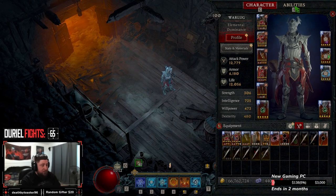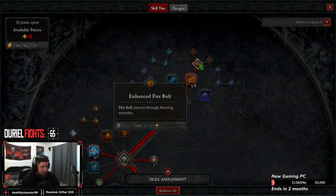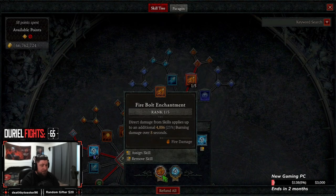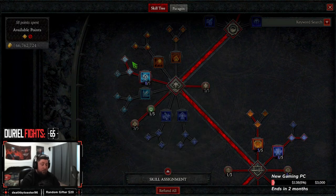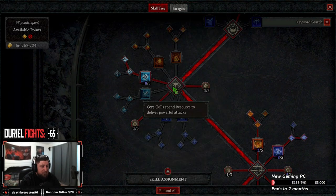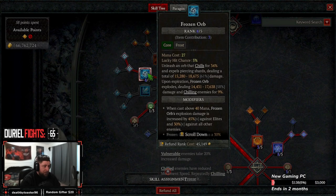First let's go over the skills. We're doing Firebolt — we're not running any basic skill. Firebolt is our first enchantment slot to cause burning on all enemies. Our core damage skill is Frozen Orb with Integrator. This not only makes enemies vulnerable but Frozen Orb always makes frozen enemies vulnerable, which is really nice because our power causes them to stop and explode — giving us essentially 100% uptime on vulnerability.